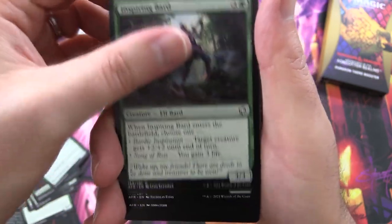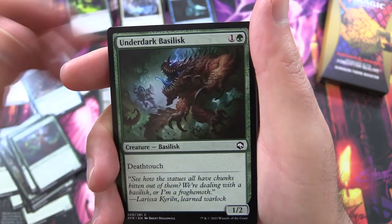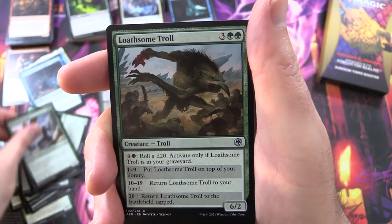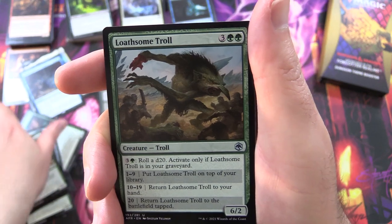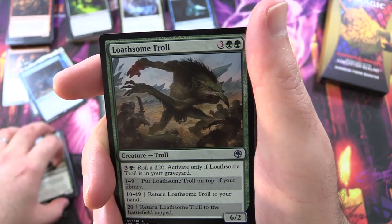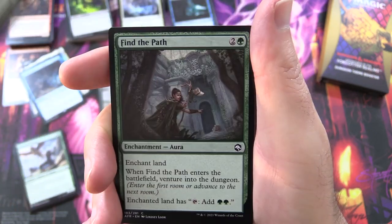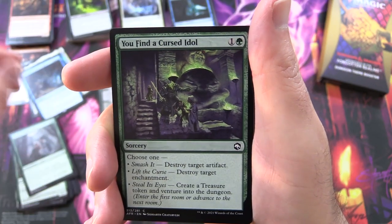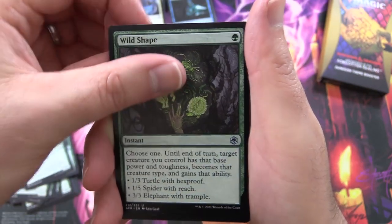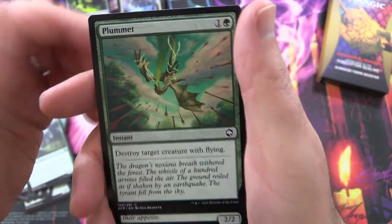Sylvan Shepherd, Inspiring Bard, Circle of the Moon Druid, you happen on a Glade, Circle of the Moon Druid again, Underdark Basilisk, Ranger's Longbow, Alter Guard Ranger. Loathsome Troll — you knew it was going to happen sooner or later, we have been trolled. It's the week of the troll — we had a troll video earlier in the week, link in the corner. Find the Path, you find a Cursed Idol, Choose your Weapon.